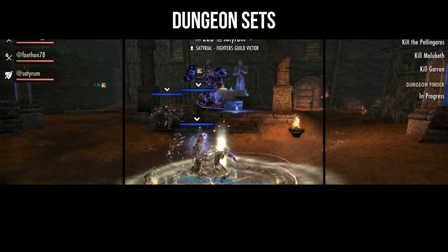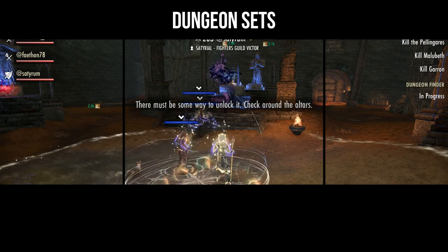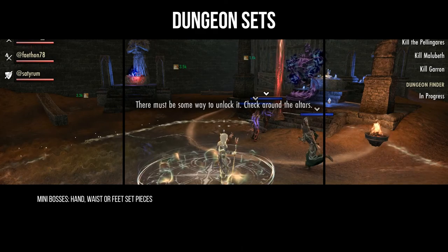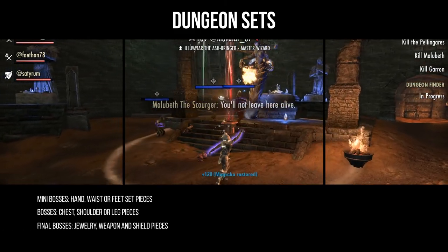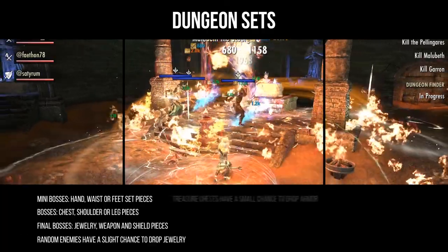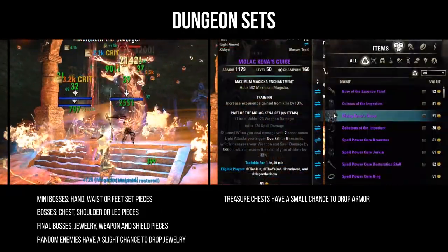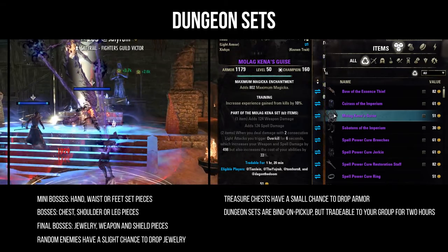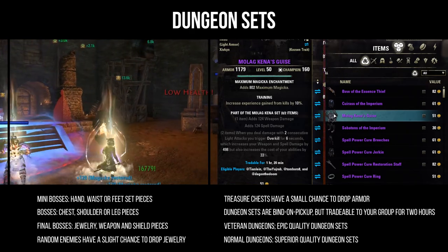You can also find special dungeon sets in each dungeon. For dungeons with more than one version, all versions drop the same dungeon sets. Mini bosses drop hand, waist, or feet set pieces. Bosses drop chest, shoulder, or leg pieces. Final bosses drop jewelry, weapon, and shield pieces. Random enemies have a slight chance to drop jewelry, and treasure chests have a small chance to drop an armor piece. All dungeon sets are bind on pickup but tradable to your group for two hours. Items dropped in veteran dungeons are always of epic quality, and items from normal dungeons are always of superior quality.